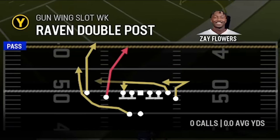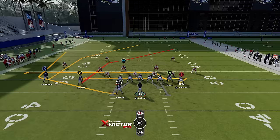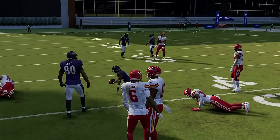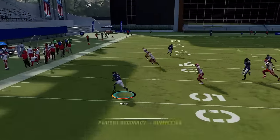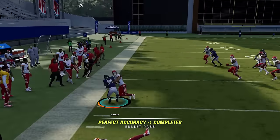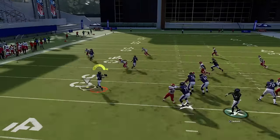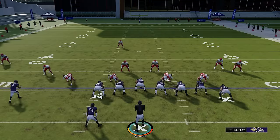Last but not least is the Ravens Double Post — your best dink-and-dunk play and one-play touchdown. The running back is going to get open against anything if you throw it right away before he gets in the line of scrimmage. It's not always going to be a huge play, but taking 10 yards repeatedly is going to drive your opponent crazy. Man or zone doesn't really matter — if you get out quick enough and sprint to the edge, he's going to get you five or six yards every single time.